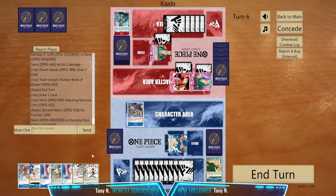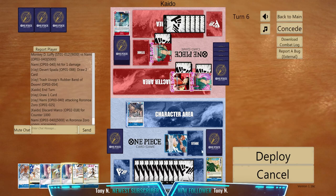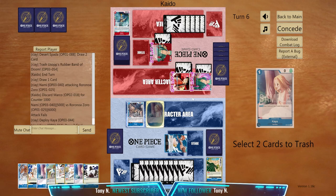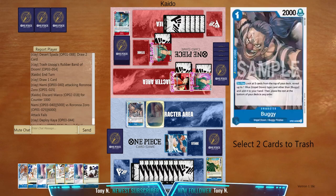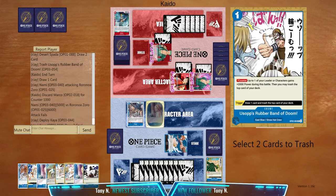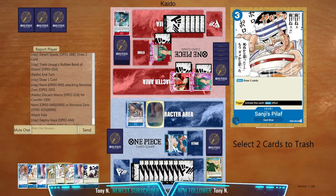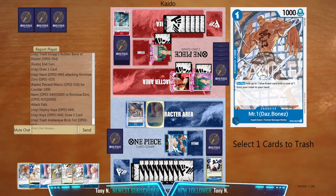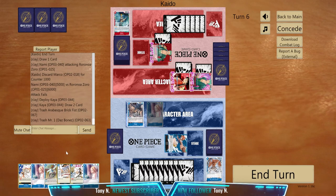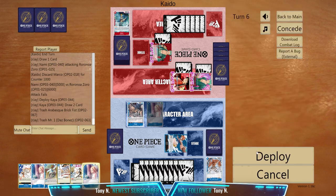Okay, so let's play — now I can bounce Zoro here. Let's throw Bones, and I don't think I need Brick Fist. What I do want is Kaya there.